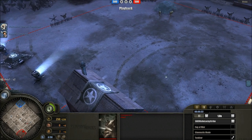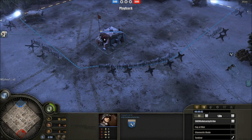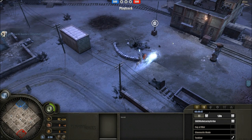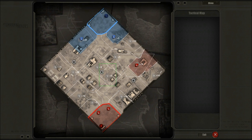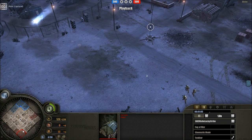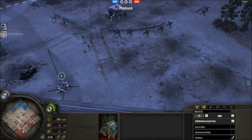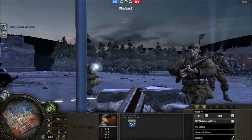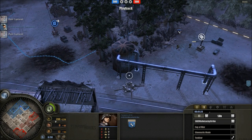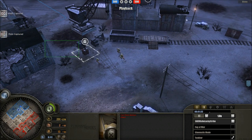We are seeing an engineer-heavy start going up for 2-1 — could be a 3-engineer start by the looks of it — whereas no lucky strike is going for the more standard 2-pioneer start with Wehrmacht Quarters. It looks like 2-1's initial capping order is materialising, heading for the right-hand side. He's focusing there initially, and going heavily for the fuel, which indicates he's likely going for BARs, vehicles, or some sort of armour early on.